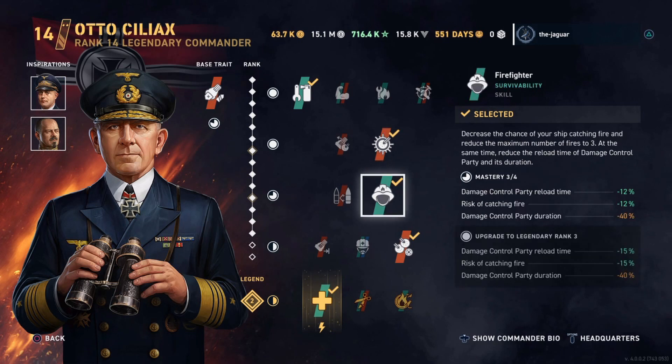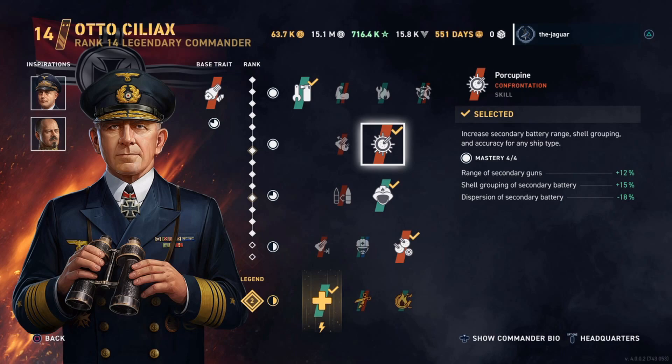So when you're looking at commanders of any nation, the one with Porcupine is your secondary build commander, and the one with Marksmanship is the accuracy build commander, like you saw with Franz von Hipper.